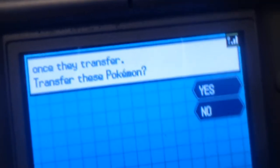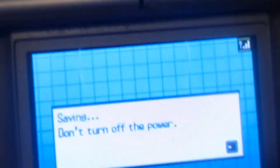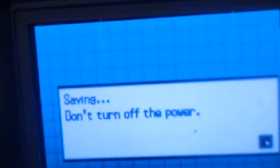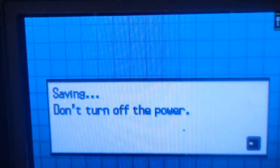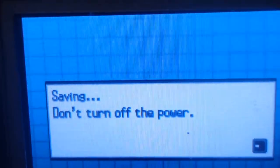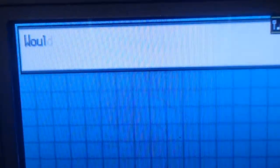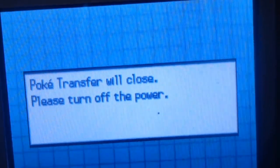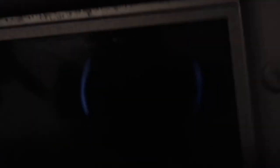Now all those Pokémon are going to be transferred over to the other game. We're waiting on the transfer to complete. It says once the transfer is done you need to use the touch screen to save, and do not turn off the power. We'll be done shortly. That is pretty much how you transfer Pokémon from Generation 4 to Generation 5 — make sure Generation 5 is complete and you have two DS's.